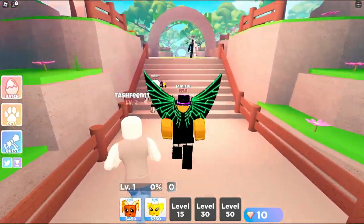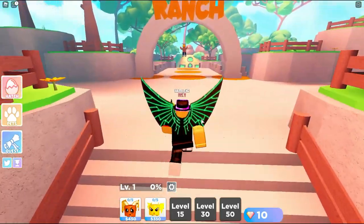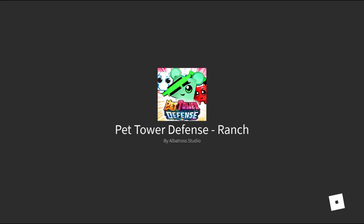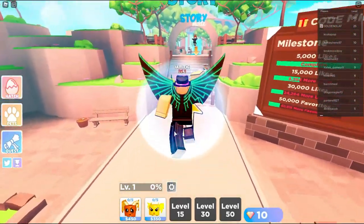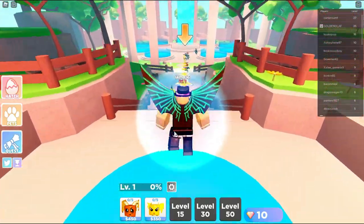Wait, before we go to the tower battle, it says free gems in the ranch. Let's jump over there and see if we can get some free gems. In the ranch area it says you get gems every two minutes while you stay here — it's essentially an AFK gem farming spot. You just stay in the game and collect gems every few minutes. That's pretty cool — a good way to get gems if you're not actively playing.